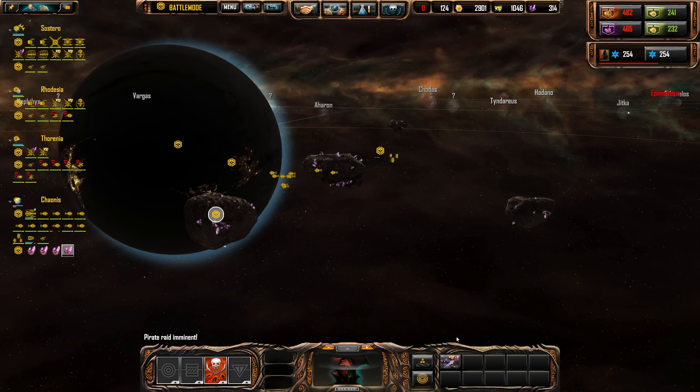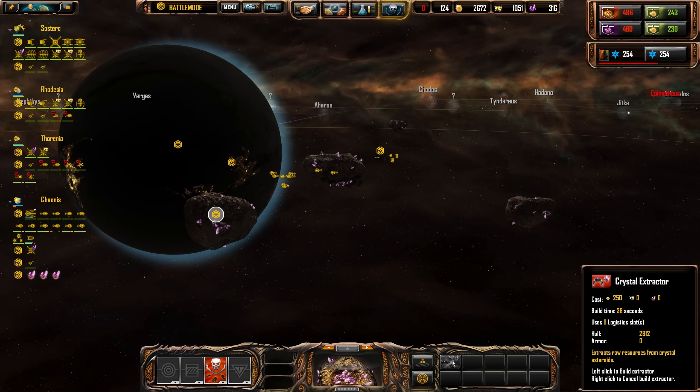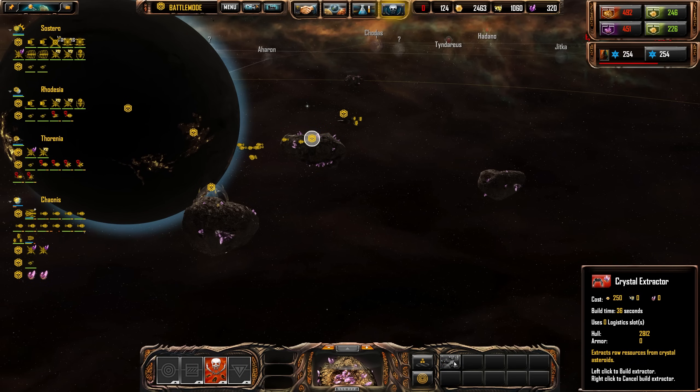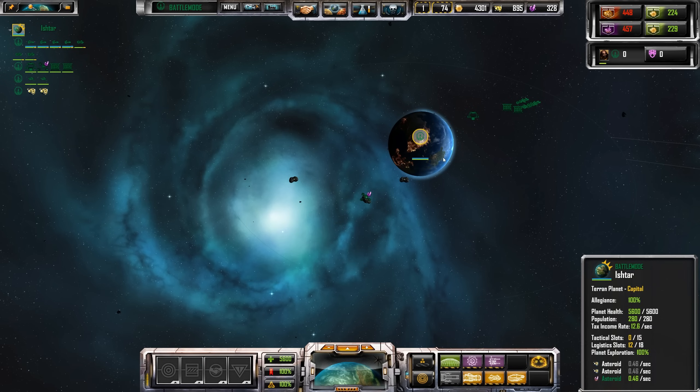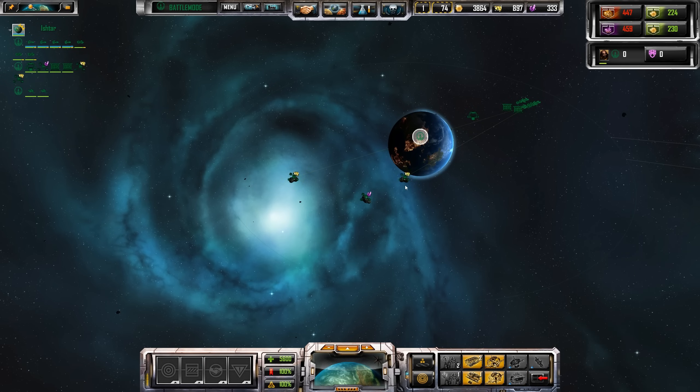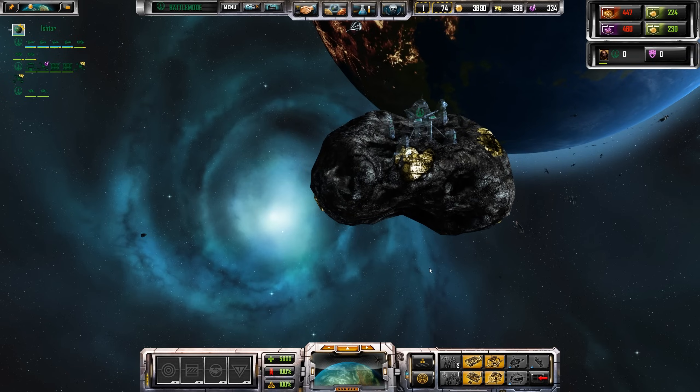In Sins of a Solar Empire Rebellion, Metal and Crystal were mined exclusively from asteroids orbiting the main body in a gravity well, and required the construction of orbital extractors to get these important strategic resources. These mining operations were constructed independent of the orbital structure limit, so manually building them was a no-brainer choice and extra busy work for the player.